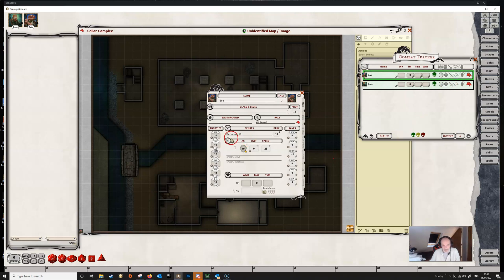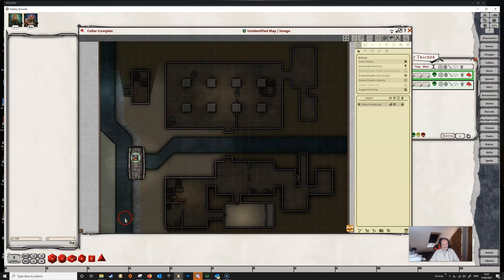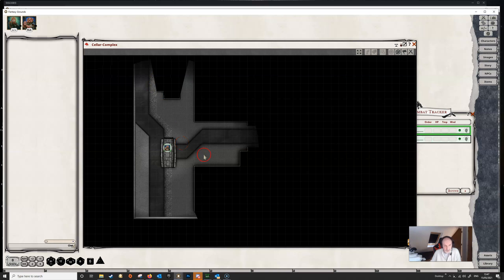If we have a look at Bob, you can see that Bob's a hill dwarf and he has darkvision to 60 feet as part of his senses. Fantasy Grounds recognizes this, so when we put Bob onto the map — let's plonk him down here — you can see that immediately he is able to see out to the range of his darkvision. In the player view we can see this more clearly: the darkvision shows the map in shades of grey, as the rules say it should.